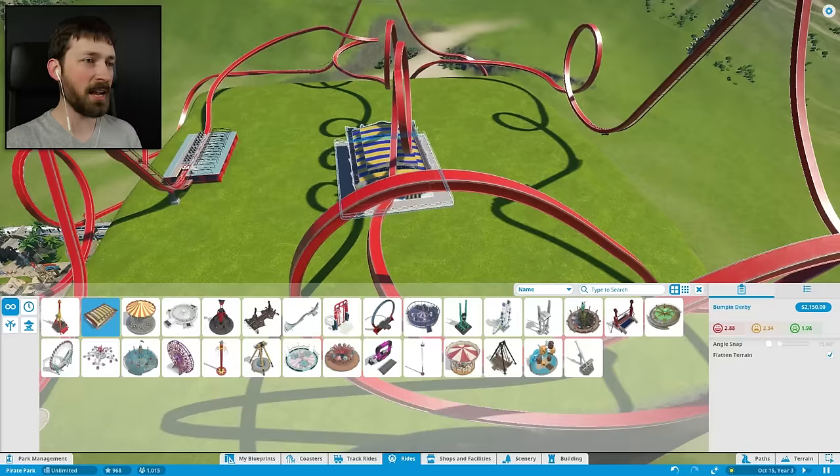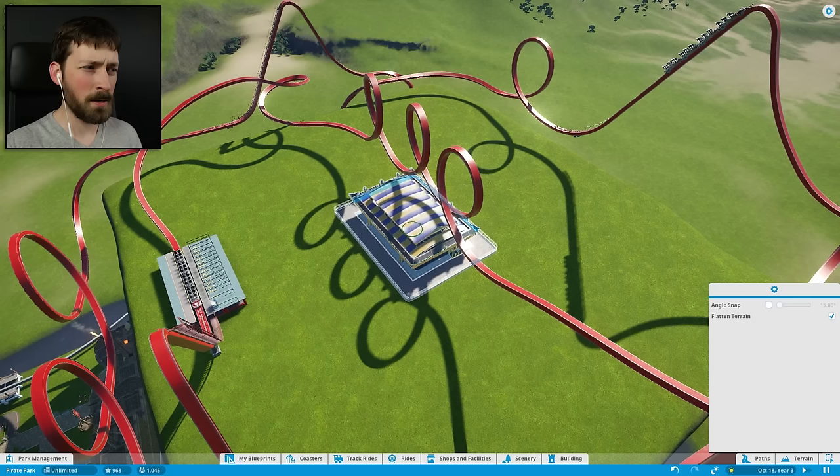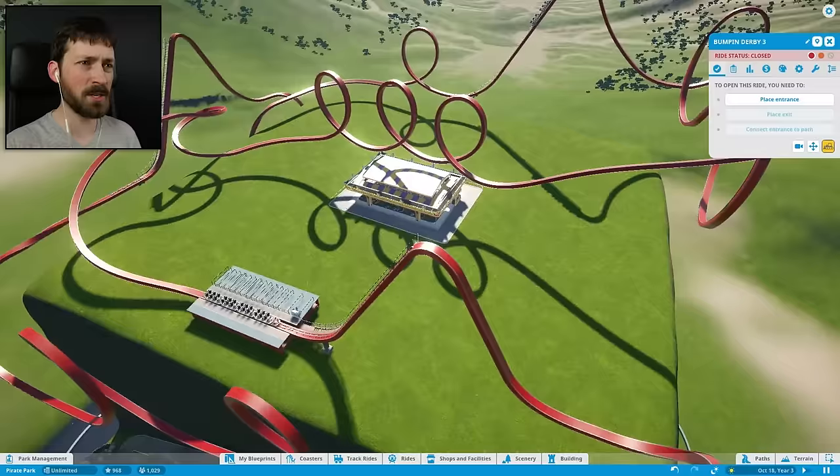Oh! You can actually fit there! That is perfect! We'll put it right underneath the triple loop. Not totally sure how I want to rotate these things yet, but we can just place things down, move them around later. I just want to get a rough idea of where everything is going to go. I also really want to put a ferris wheel up here, because we don't have one anywhere else in the park.